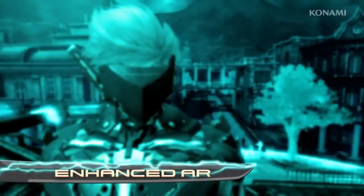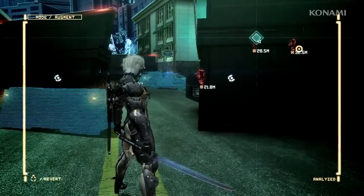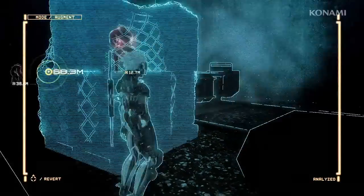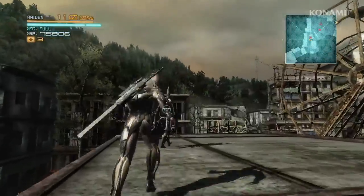A word about your enhanced AR. Enhanced AR adds several layers of information to your augmented reality vision. Use it for additional intel on your enemies or to see new aspects of your surroundings. Enhanced AR is automatically disabled as soon as you attack.